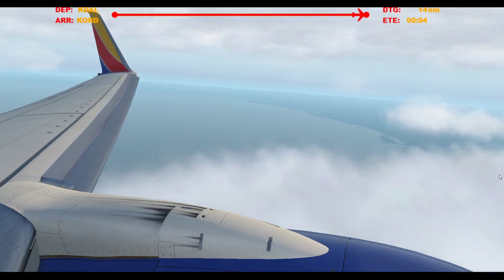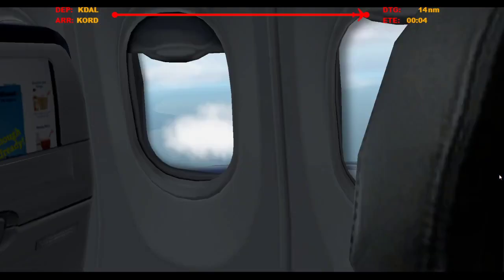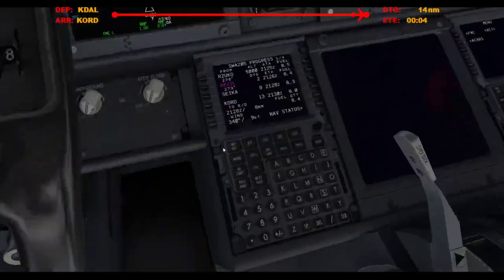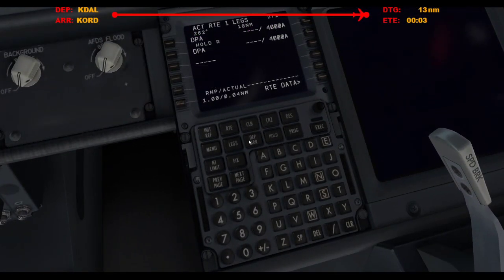American 523 is with you at 5,000, heading 2-0-0. American 523, Chicago Center, identity. All right, fully established, go around altitude greater than 4,000.